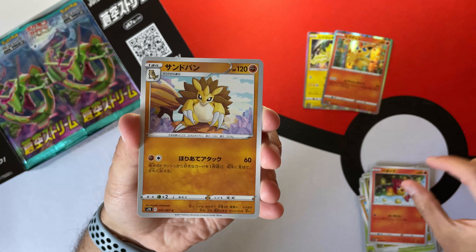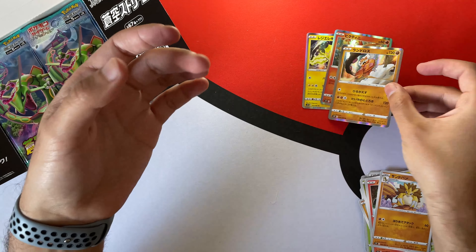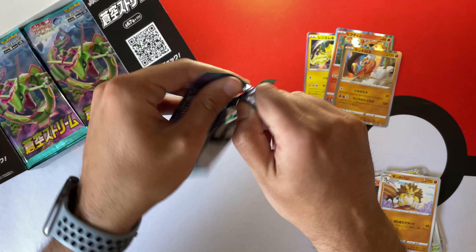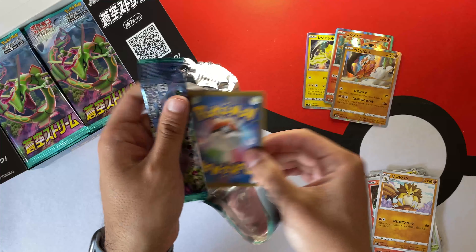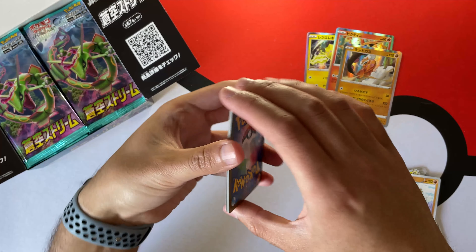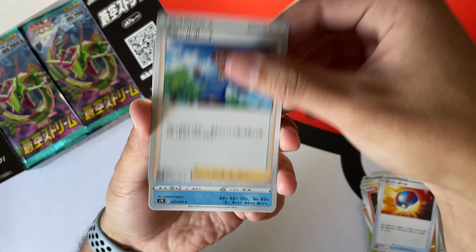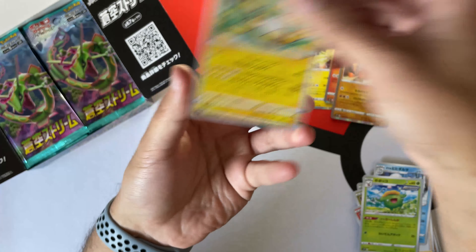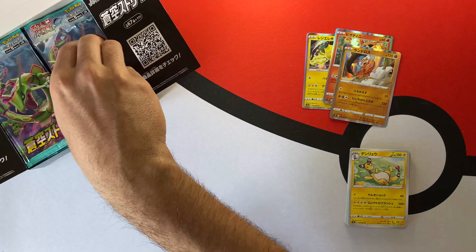So far this box has been good. The thing I noticed with Evolving Skies compared to Chilling Reign — on Chilling Reign I didn't notice any error boxes, but the centering of the cards was awful. On Evolving Skies so far the centering has been good, and we got a bunch of other boxes and still the centering is better.